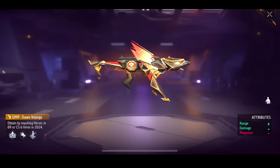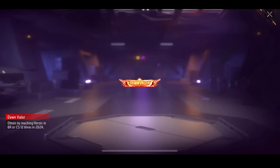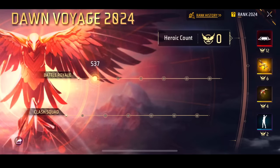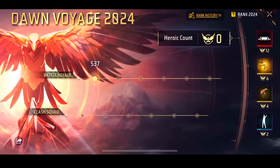If you need this parachute skin, you need to go Heroic in 2024 - you can go to Clash Squad and in BR too. And if you need a UMP skin, you can see here 6 times Heroic - go to Clash Squad and you will get this. And if you want to get this title, then you have to go 12 times Heroic: 6 times in Clash Squad and 6 times in BR. So total 12 times in a season, and if you go 12 times Heroic, you will get this title.